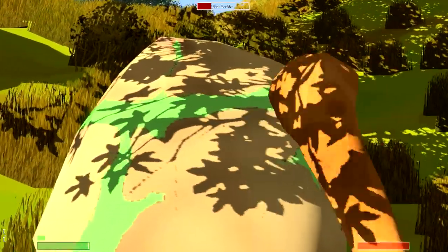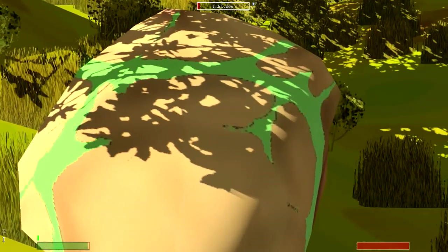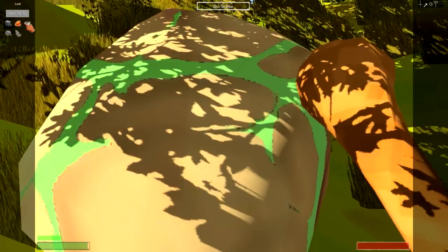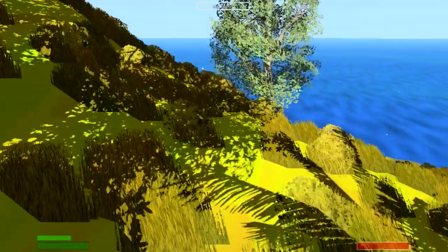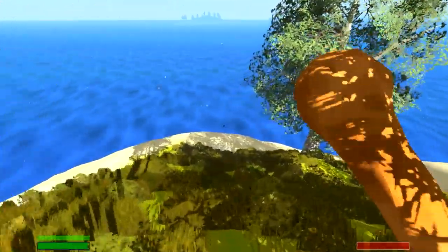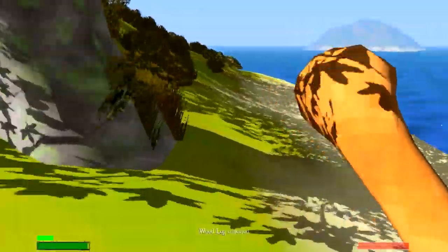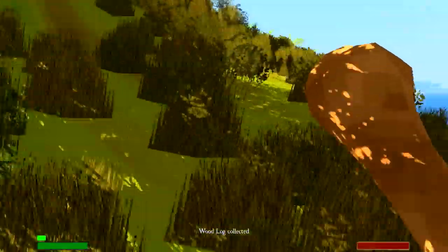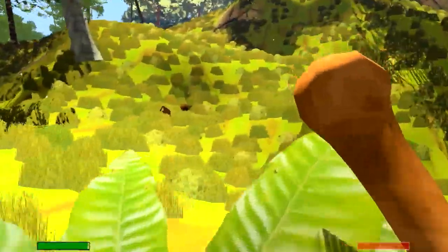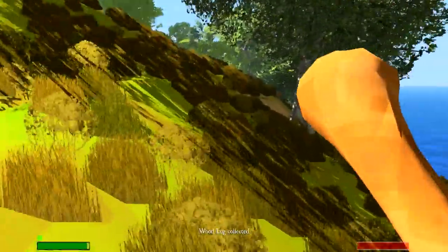The only limitation is you can only go to a few different islands. In the full version you get full procedural generation, which is pretty cool. We got topaz, flint, all kinds of good stuff. Everything you're going to see me doing is in the free version of the game. I'll put the link to where to find the game in the description and you guys can try it out and we can all decide how we feel about it.